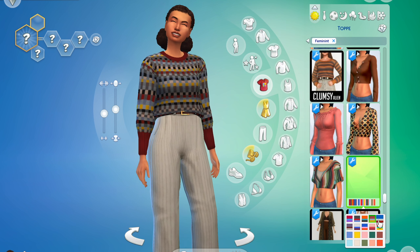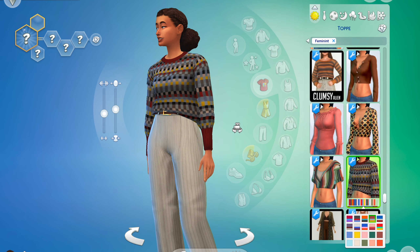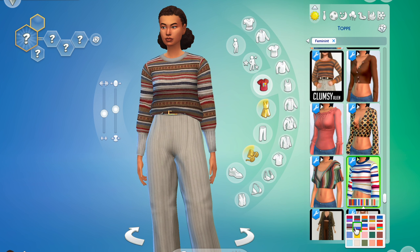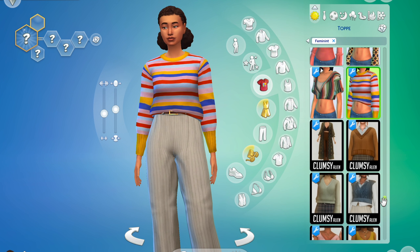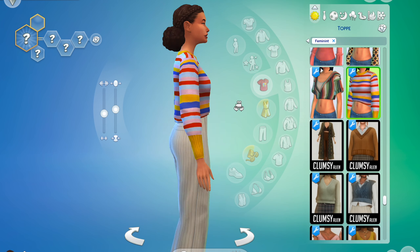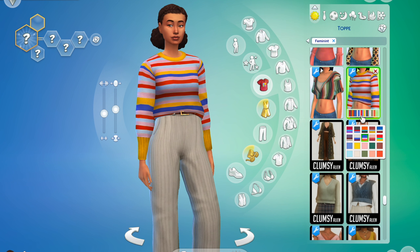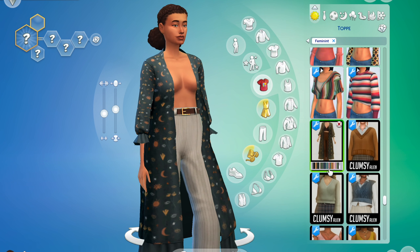I find most of my stuff on the Sims Resource, and I think you might stumble upon her a bit faster if you use Tumblr like a lot of people do for custom content. That's also where I found her actually — well, I did find her on Reddit. Someone posted a cool Sim and mentioned in the comments that the cardigan and stuff was from Clumsy Alien, and I just went in there and decided I had to download all of it.